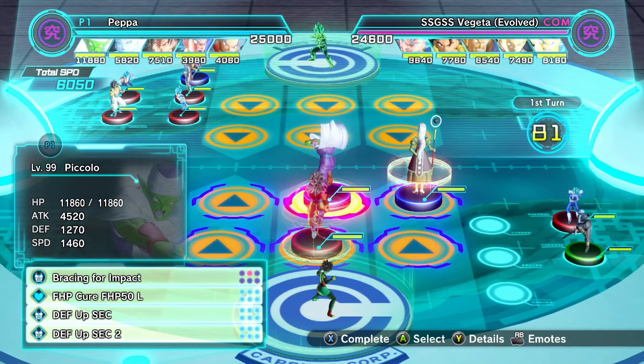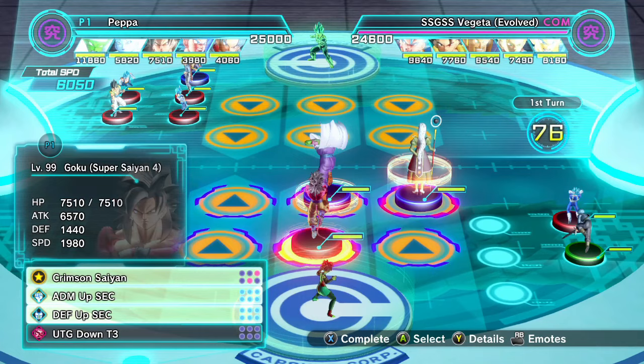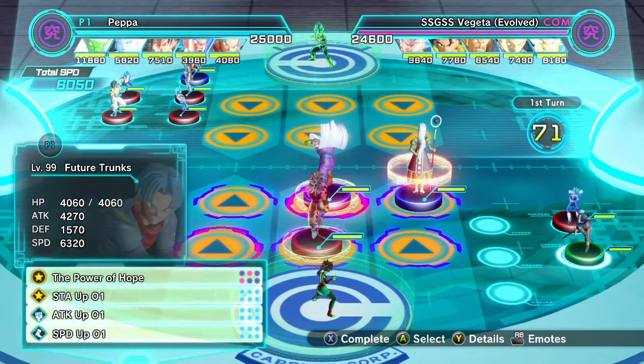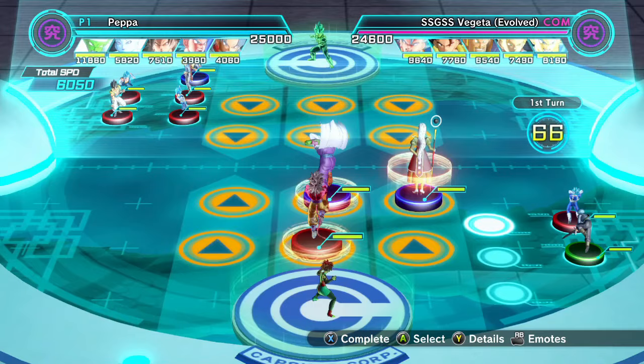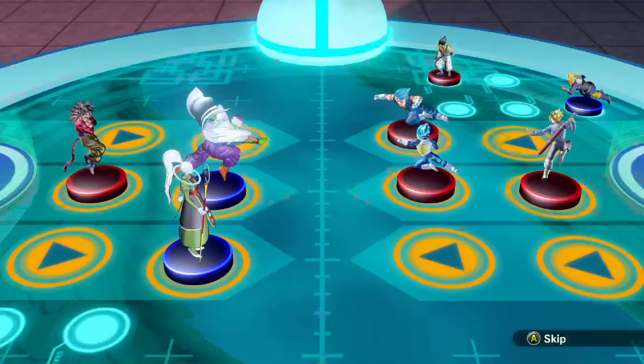We've got the Piccolo with HP, we've got Vados for obvious reasons, Goku. I put mine all attack - I'm not sure if he uses all attack or all HP - but I went all attack. Future Trunks with all speed for the O1 skill, and then this Vegeta just hits like an absolute truck. So let's just go straight into this. This deck is ridiculously good, and it will be for a long time.